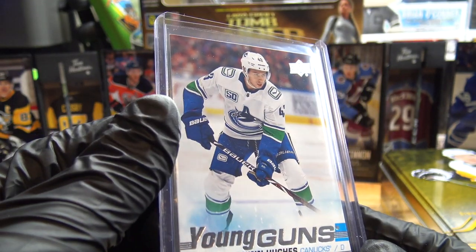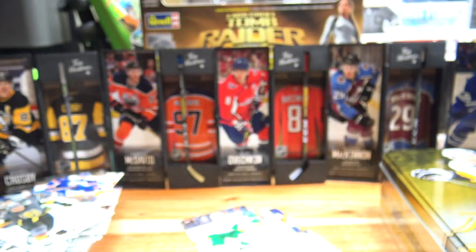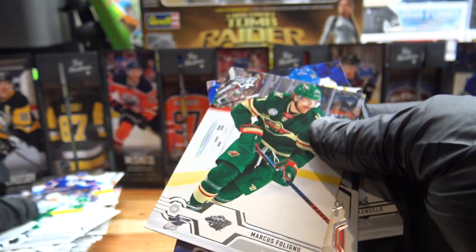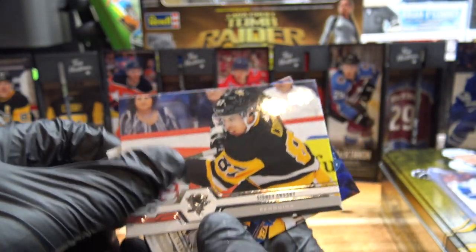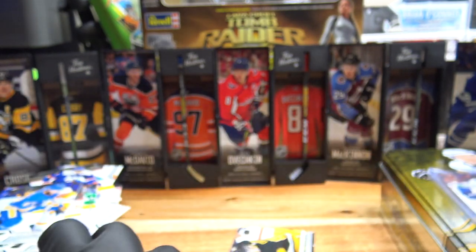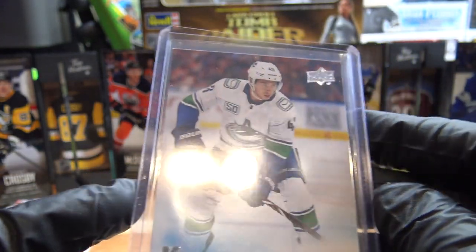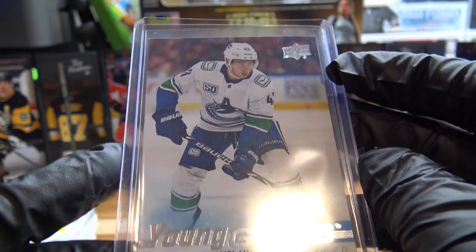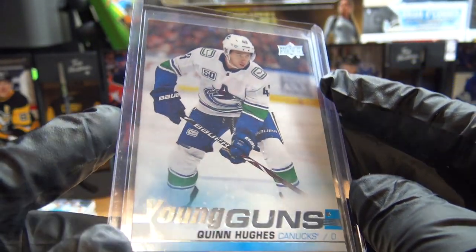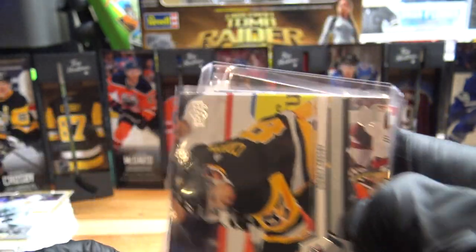Vancouver doing big things — see how they do tonight, they're playing right now. Let's have a quick look at the score — 0-0, first period, 10 minutes in. We have to go watch that. Let me make sure there's nothing else in here. William Nylander, base card. Sid the Kid, base — not bad. We got Sid. We're going to sleeve that up. This is a big hit right now — it's only going to go up in value as he plays better. I think I'm going to end up keeping this and probably sending it in to get graded.